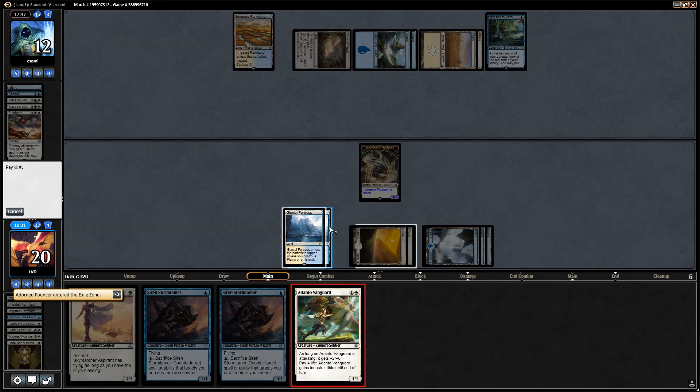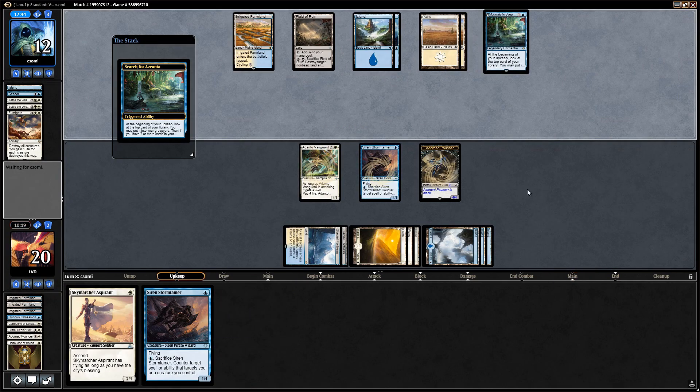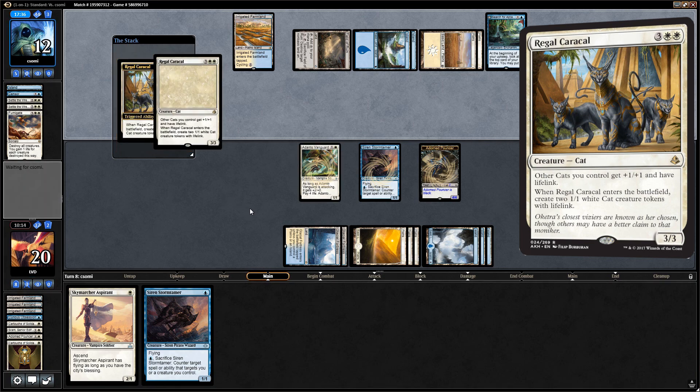We'll eternalize a pouncer and play a vanguard. We could also play the Stormtamer — 8, 11, 12 would present lethal exactly, so that's worth it. We can make the vanguard indestructible through another Fumigate. Instead our opponent plays Regal Caracal — that's pretty good for them.